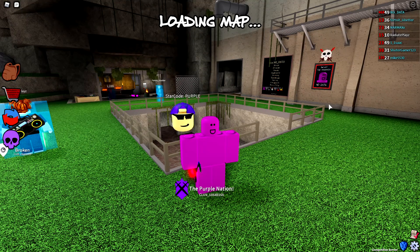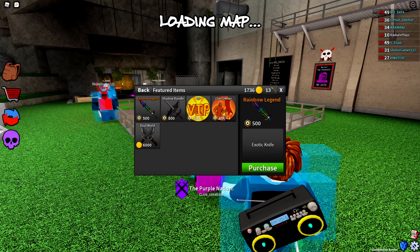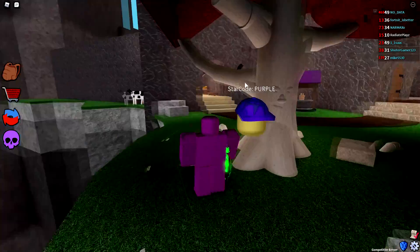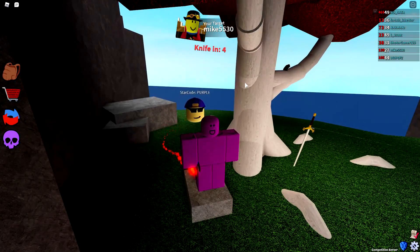That's pretty much it for this video — thank you guys so much for watching this episode of Roblox Assassin! In the next episode we're going to get the other new exotic, the Rainbow Legend. Don't forget to like, comment, subscribe, and all those other things — I'll see you in the next video. Stay purple!